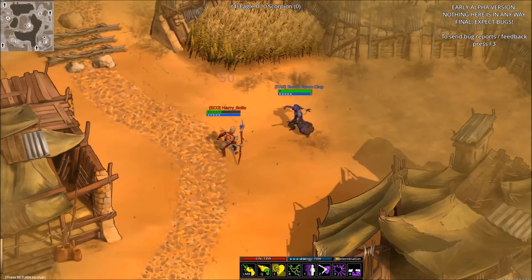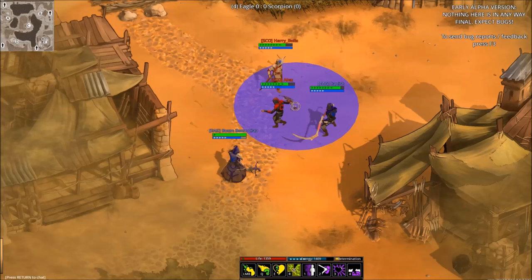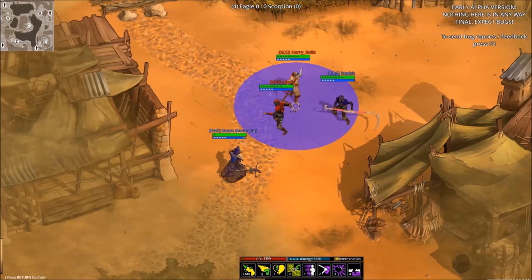The totem's third attack, Revitalize, puts a heal over time effect on the target, with reduced effectiveness if used on the caster. The totem's final ability, Healing Splash, is a projectile that creates an AoE at the target location, healing players who stand inside it.